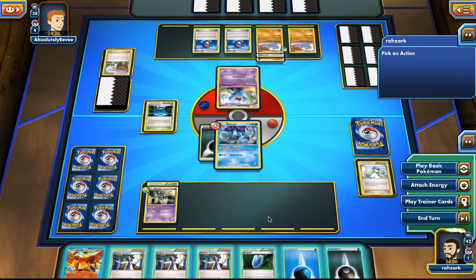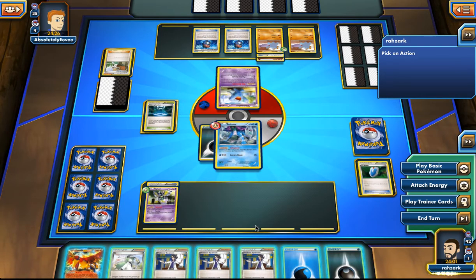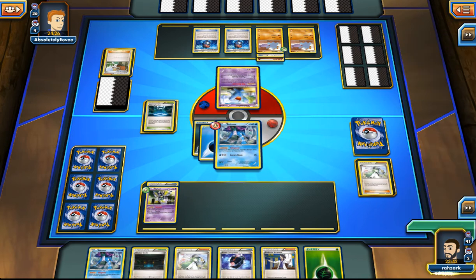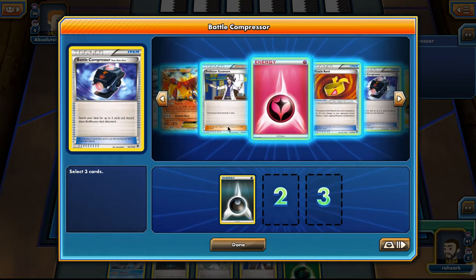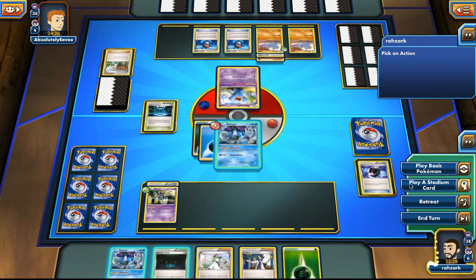I think it's better to N, and I don't want to lose this many Sycamores. I'm going to drop an energy on Suicune. There's the Battle Compressor — it's not going to hit us for weakness unless we have the Darkness Rye out. Let's compress some stuff into our discard pile. We have a Grass energy there, so I'm going for this.